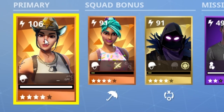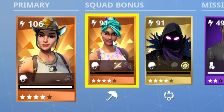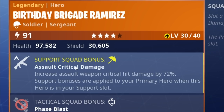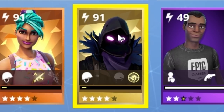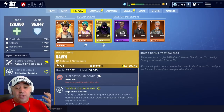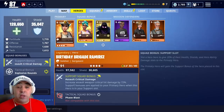I've heard she's good, some people said she's good, I don't know much about her. And then you've also got Birthday Brigade Ramirez - assault critical damage increases assault weapon critical hit damage by 72%, that's only gonna help. And then I love Raven in the tactical slot when I'm using soldiers because you've got the explosive rounds - killing 10 enemies with a ranged weapon deals 5,190.7 damage within a one tile radius. That is absolutely awesome.